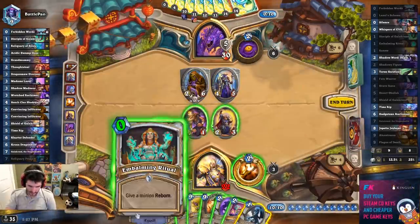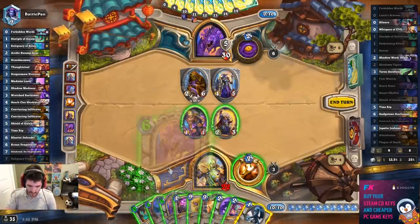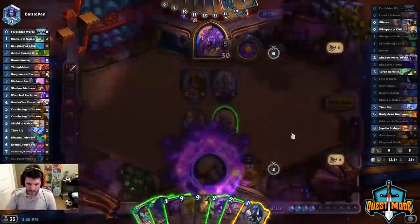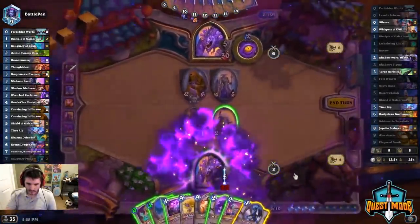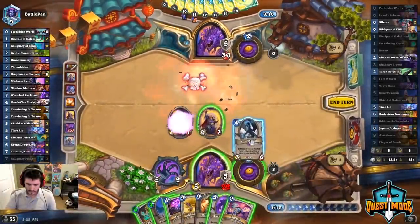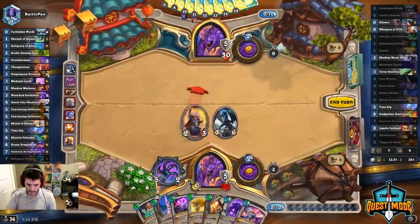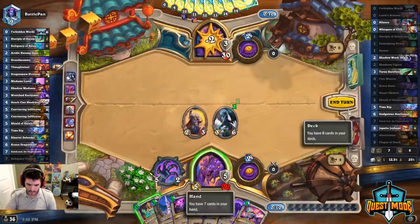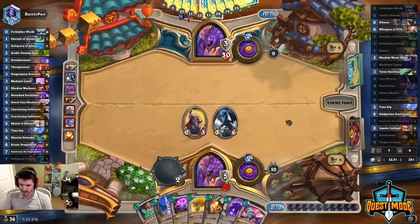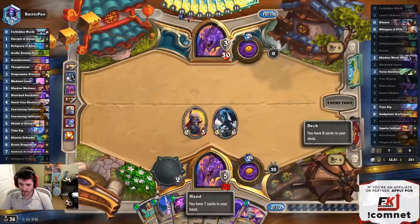Can we play that? So we have one, two, and we need three. Yeah, we can play that. So we can do this and then play that. We want to save the weapon swings for after Alex. So now we have to Alex, weapon, then combo. We just need Tehran. The moment we draw Tehran, we're just in there.